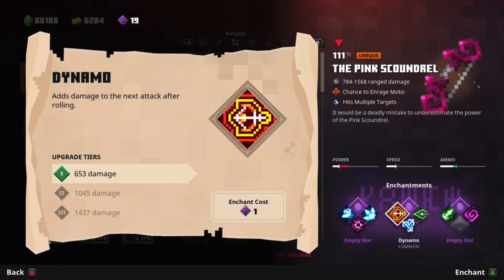Want to really deal some damage? Then I recommend Dynamo. With this enchantment, every time you roll, it will deal some extra damage. Stack it to the max and you could probably one-shot most mini-bosses, and perhaps even some bosses. This is a strong enchantment, but it doesn't really work well on swarms of enemies unless you're using a Tormund Quiver, so keep that in mind.